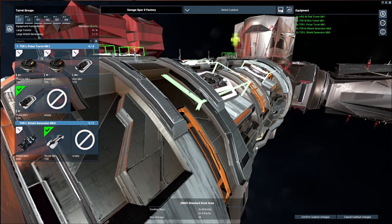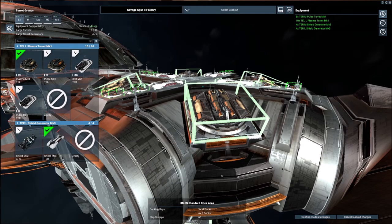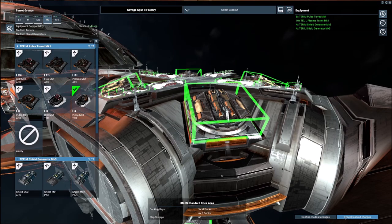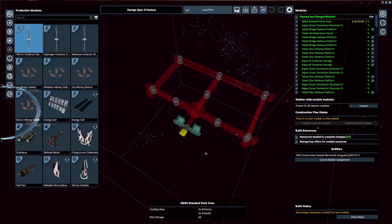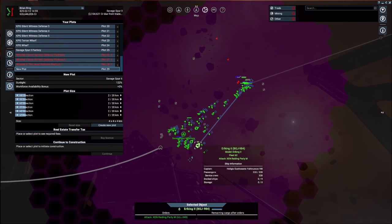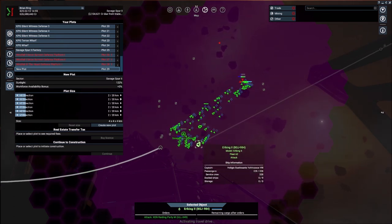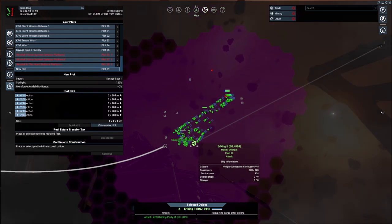Let's make sure it saved everything — we've got shields, we've got turrets. Confirm all that. We're good to go. So there it is: we are going to have a defensive station. But right now, until this really gets started, we can just play around here.